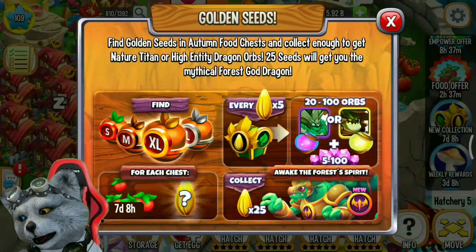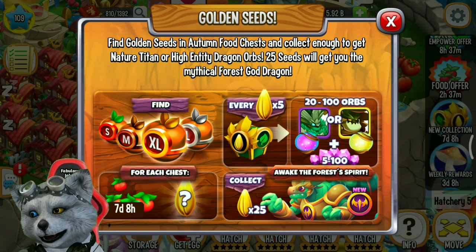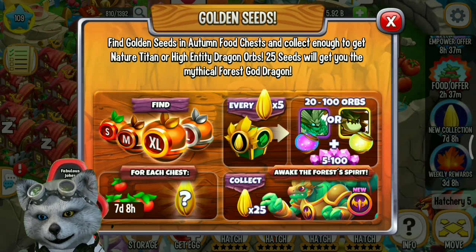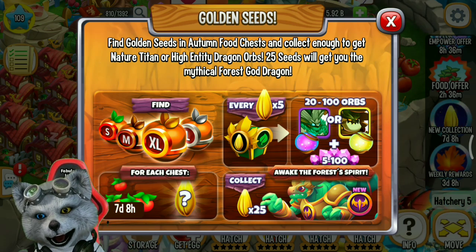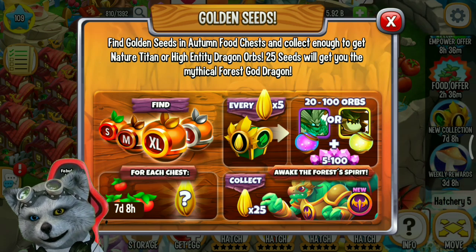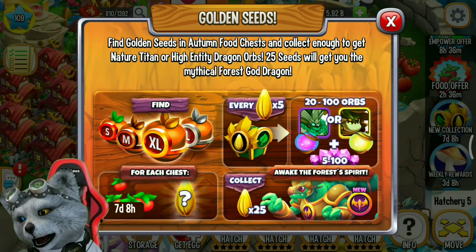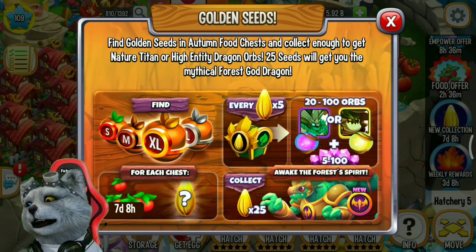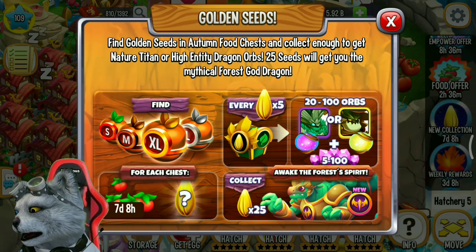Hey guys, it's me Fabulous Choker again and welcome back to another Dragon City video. There is a new golden sheath collection where you can get a reward if you collect a golden sheath. Find golden sheaths in the Amtum food chest and collect enough to get natural titan or high entity dragon orbs.